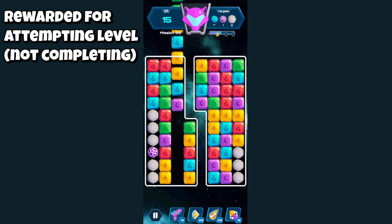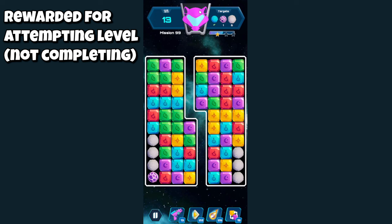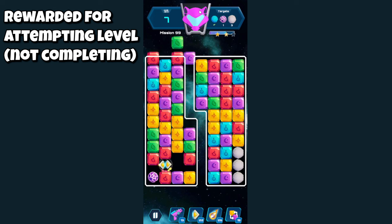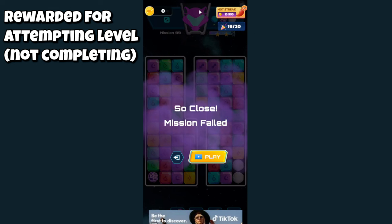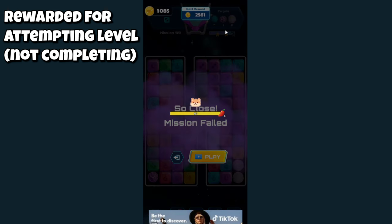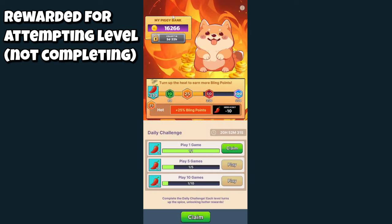I might have made a mistake here, but this is the first time I played this level — mission 99, level 99, so it's a long one. I'm just trying to get through this as fast as possible to show you what the rest of it looks like. Once a mission has failed, you will see that the party hats decrease by one, showing you how many more attempts you have eligible for the app for the day that will earn you points.